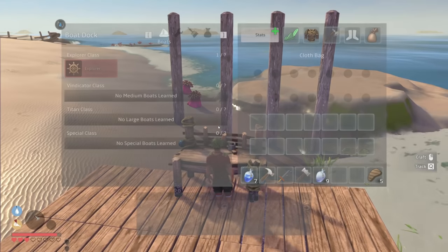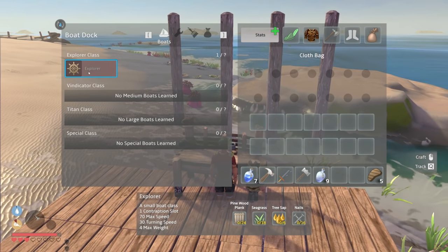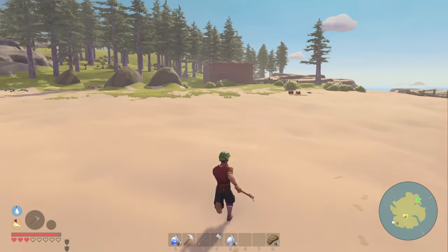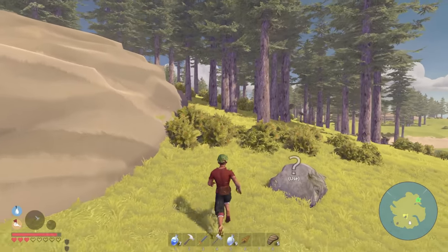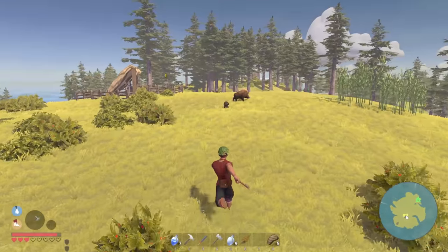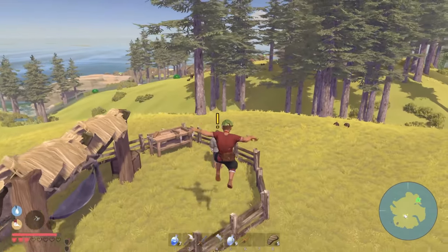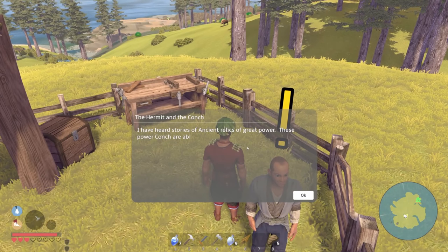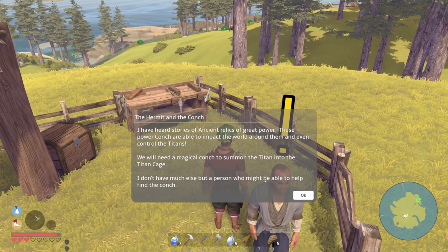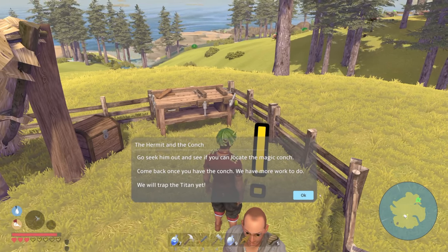The boat itself is fairly easy - the only problem is the iron nails. I only have one iron, I need literally one more piece. Let's find another piece of iron. Let's also grab the magic conch and see what happens - it respawned for us. Let's go talk to our friends. 'We need the magic conch on the titan, into the titan cage. Come back once you have the magic conch, we have more work to do.' I have it!